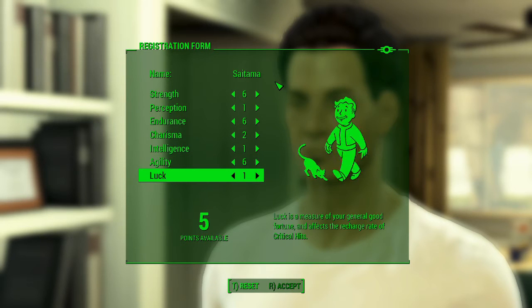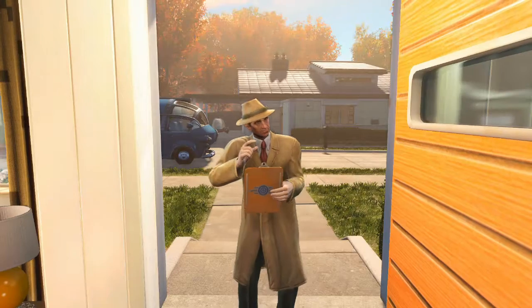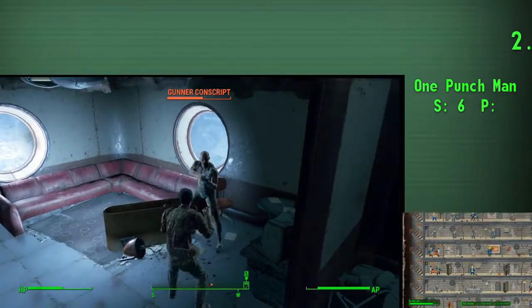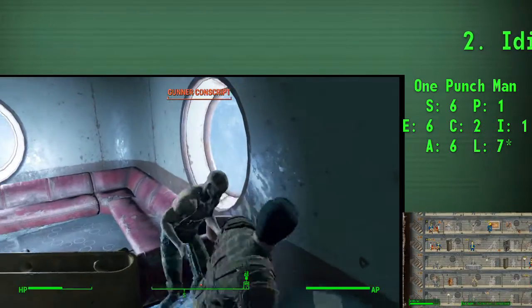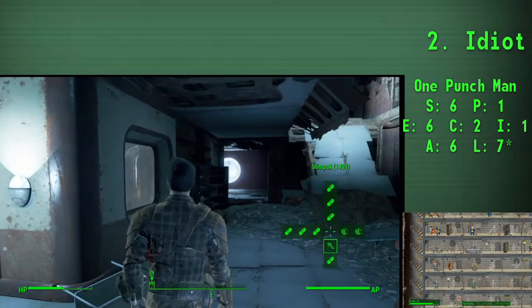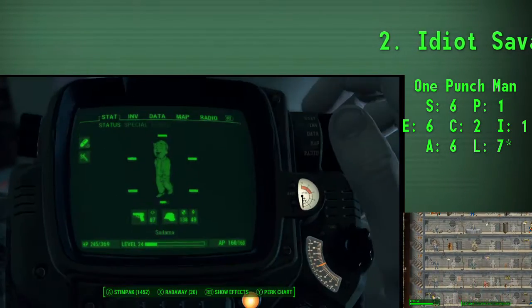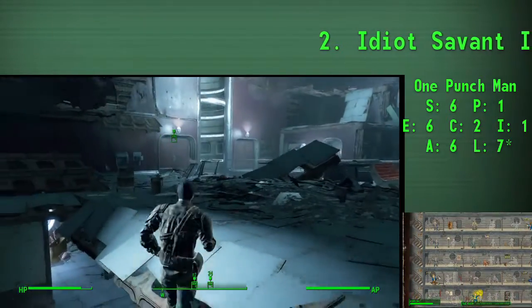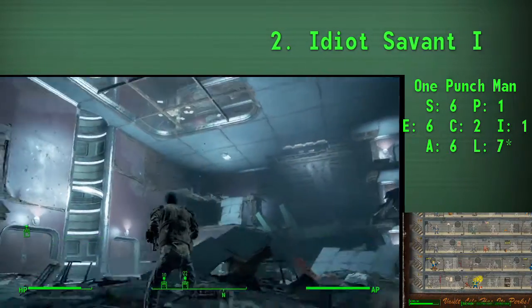Charisma we're leaving at 2 — we'll bring that up to 3 as soon as possible to get Lone Wanderer going. Intelligence we're putting at 1 and leaving it at 1, no bobbleheads, nothing, because we're going to get Idiot Savant and want to use that to level up quickly. Agility we're putting at 6 — pretty important, as it gives us early access to Moving Target and Action Boy, which we'll use both of. And Luck we'll put at 7, which gives us just enough access to Better Criticals and Critical Banker.